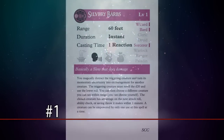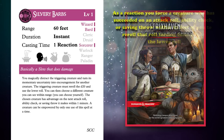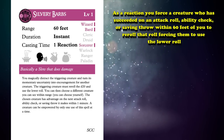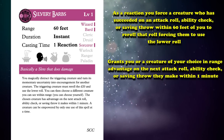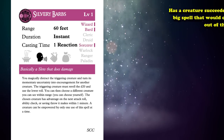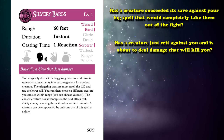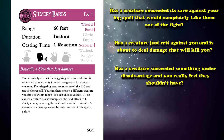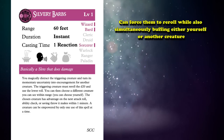And at the top spot, number 1 is Silvery Barbs. This spell was released in Strixhaven: A Curriculum of Chaos. As a reaction, you can force a creature who has succeeded on an attack roll, ability check, or saving throw within 60 feet of you to re-roll the roll, forcing them to use the lower result. Additionally, you or a creature of your choice in range gains advantage on their next attack roll, ability check, or saving throw within 1 minute. Has a creature succeeded its save against your big spell that would take them out of the fight? Has a creature just crit against you and is about to deal lethal damage? For the remarkably low price of only your reaction and a single first level spell slot, you can force them to re-roll while simultaneously buffing either yourself or another creature.